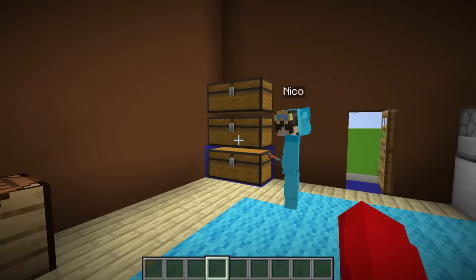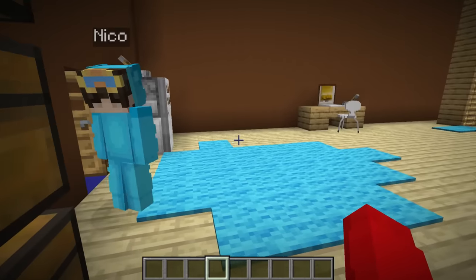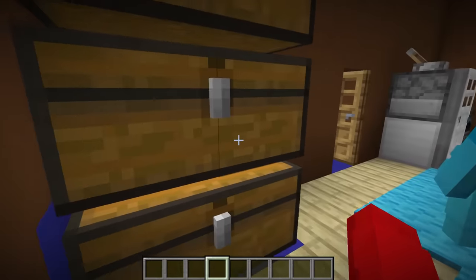Here's the storage room. Nico, there's nothing inside of these chests. What do you mean, Cash? Oh wait, how are there diamonds here now? What do you mean, they were always there. Hey, I saw diamonds in your hand right there. You just put those in. Oh my gosh, okay, you caught me.